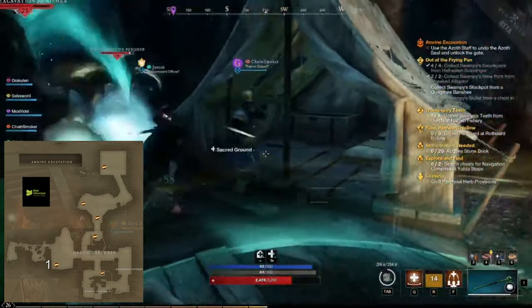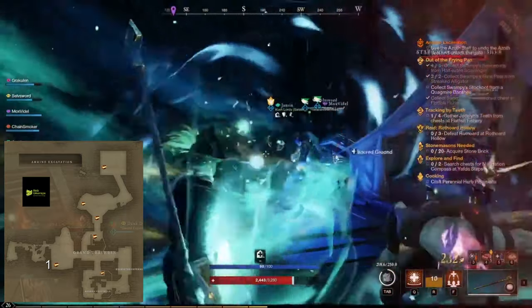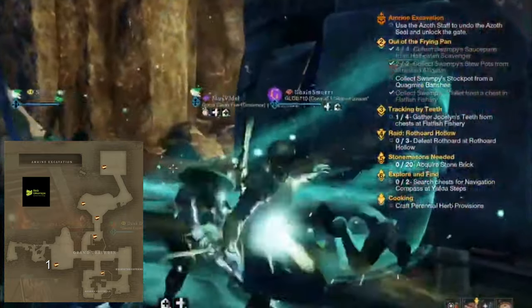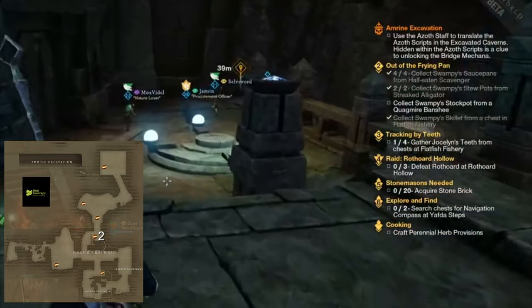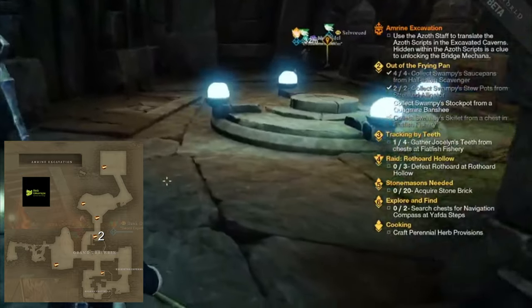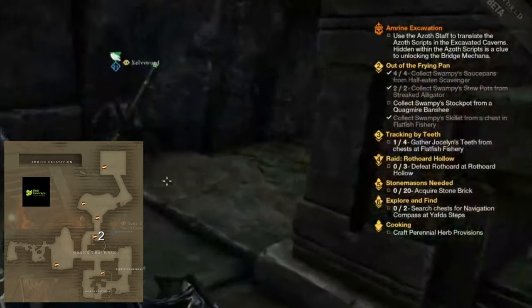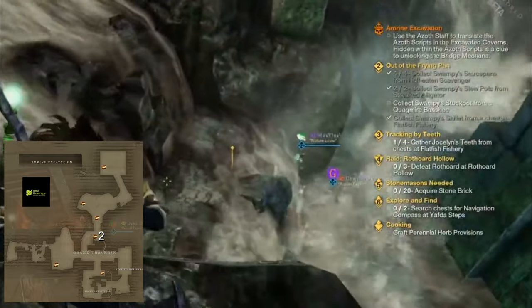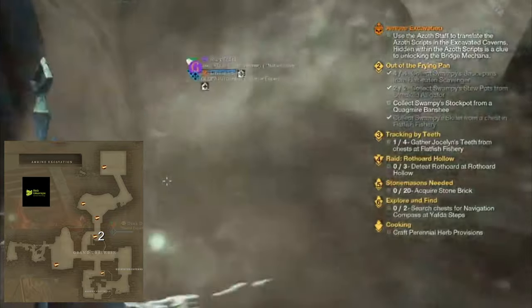There are six chests in the Amrine Excavation. The first is located behind a tent next to a Star Excavation Withered Nest in the room where you'll fight Zippy. The second is hidden behind a waterfall — once you are in the Grand Traverse and make a left to head down to one of the pressure plates, jump off into the water and you'll find this chest tucked away. There are also some mining nodes down there.